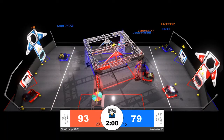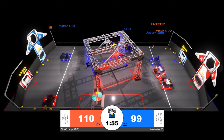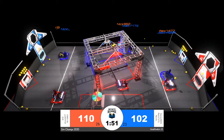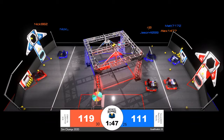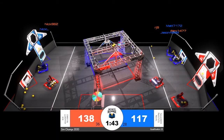Blue alliance hoping to close that gap already. Matt 71 72 with a very fast cycle — they're able to race over to their loading zone, grab hold of a hopper full of power cells, make the trench run, and fire them off. Matt 71 72 is one of the fastest robots on the field when it comes to making this cycle transition.